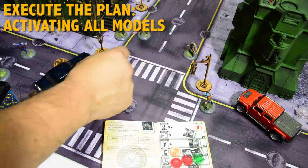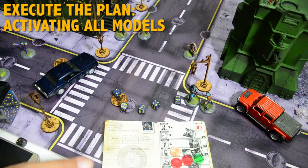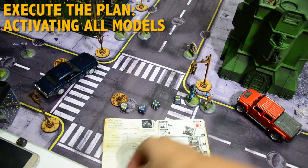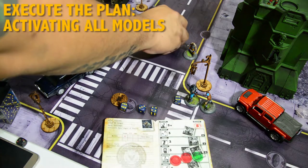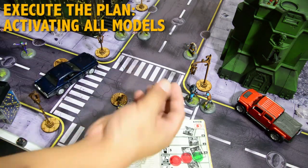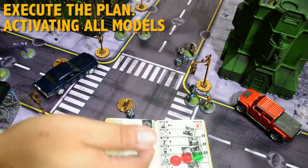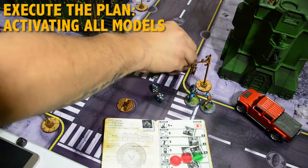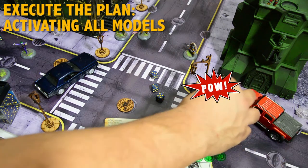Next comes the Execute the Plan phase. Here, Lobo runs to make base contact with McGregor. He then rolls a number of attack dice to determine how many times he hits. The player controlling McGregor decides to spend a defense counter to attempt to block an attack. She rolls against Lobo's attack stat and fails. Lobo then rolls to check how much damage he inflicts, and McGregor takes enough stun and injury tokens to equal his endurance stat and is knocked out.